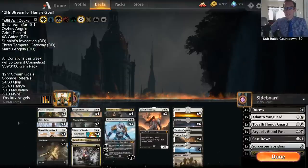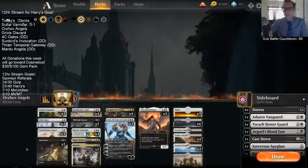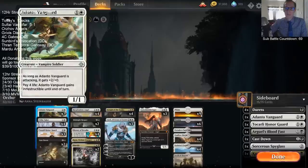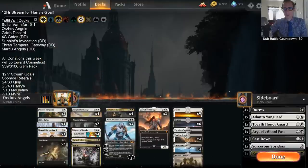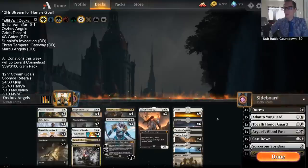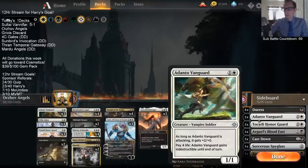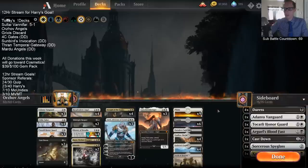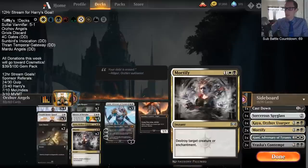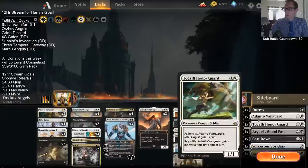I'm going with just three Adanto Vanguard and three Takali Honor Guard instead of four and four so that I could fit more removal in the deck. There are some matchups where Adanto's good, some matchups where Honor Guard's good, but they're not great against everybody. So I have the fourth of each in the sideboard. We'll just go in with three and three in the main deck with a more diversified sideboard.